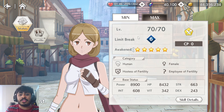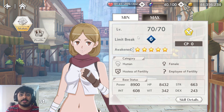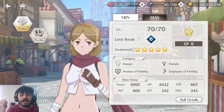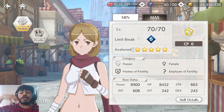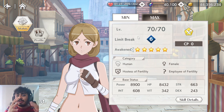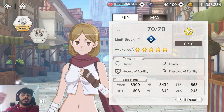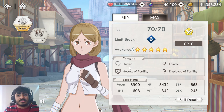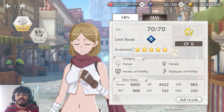The positive thing about Lenore and the rest of the Hostess of Fertility units is that they are all non-time limited. You don't need to summon on their banners to get them — they will be available in the regular gacha and in the general pool for future banners. Even if you don't summon for her now, you will get her inevitably thanks to the regular gacha and guaranteed tickets.